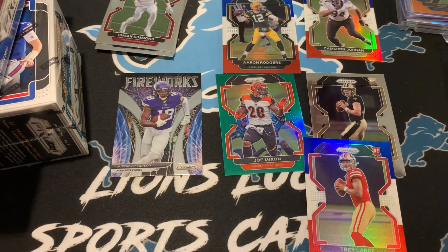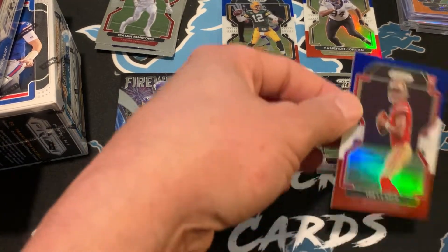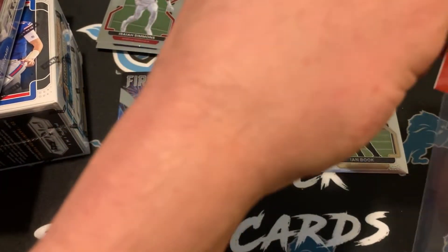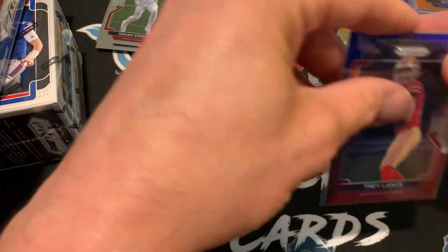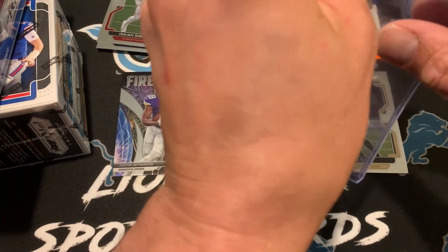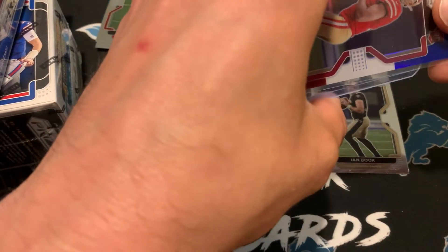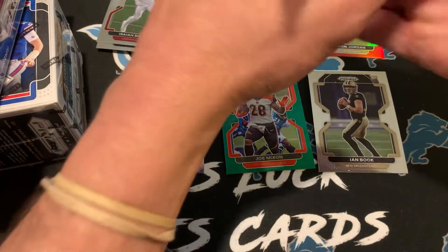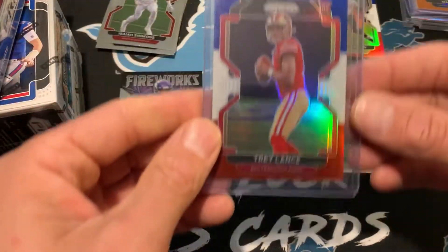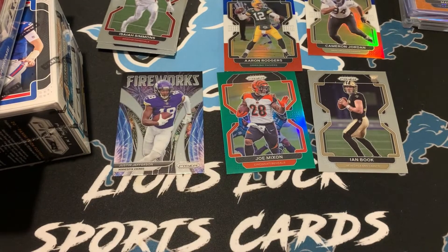We got to sleeve that one up, Charlie. How much is it? That might be like a $40, $50 card. Should we put it in a case? Definitely — that's a case. Holy cow. Prism is just nuts for me this year. So we sleeve it up to protect it. Great cello pack. Wait a minute — the case has some scratches on it, which is making it look like it's snowing. But it's not — it's just the case. Some of these cases are kind of old.